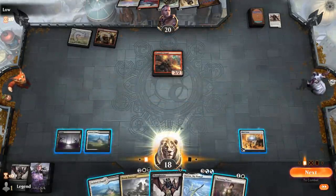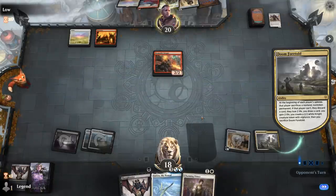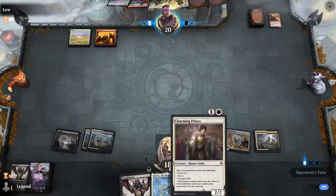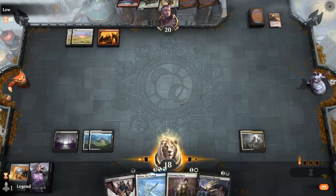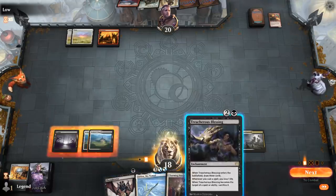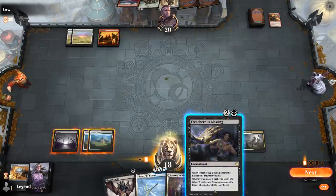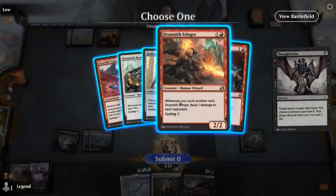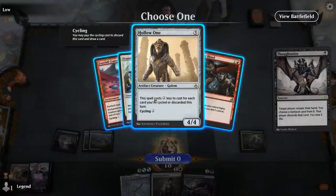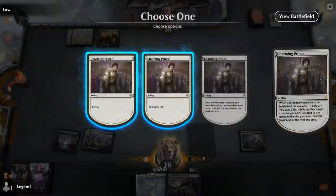The opponent plays a Stinger, and Charming Prince can also be sacrifice fodder for Doom Foretold. We play Charming Prince plus Thoughtseize. Seeing their hand of Go for Blood, Stinger, and Healer, we consider how bad Hollow One is — they could cycle twice and play a one-mana Hollow One. We decide to take the Hollow One, play Charming Prince, and scry to look for lands. The Doom Foretold also could have helped reduce Hollow One's cost since they'd have to discard a card.